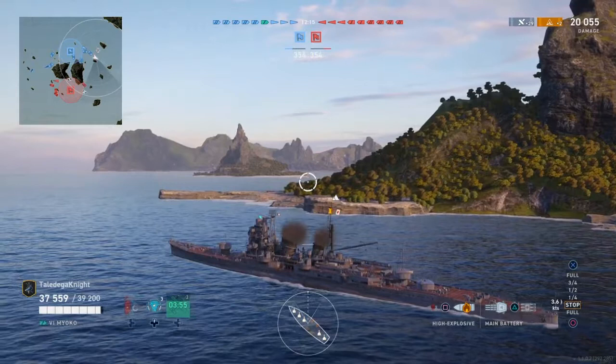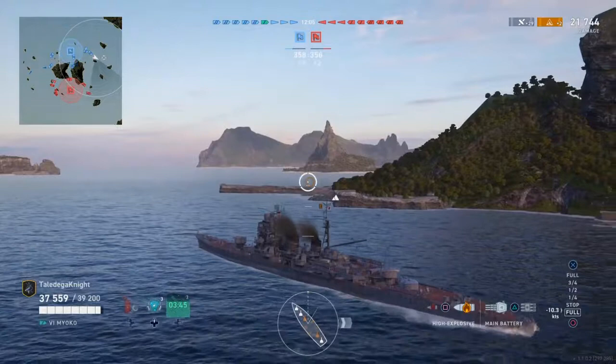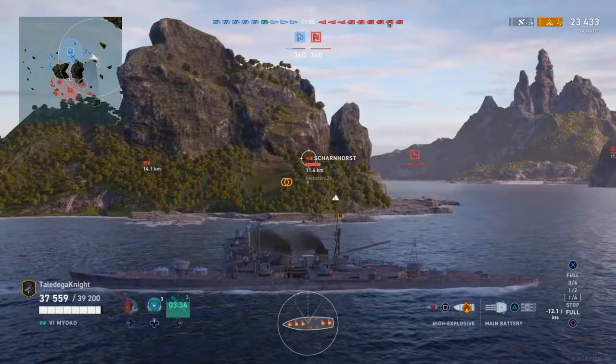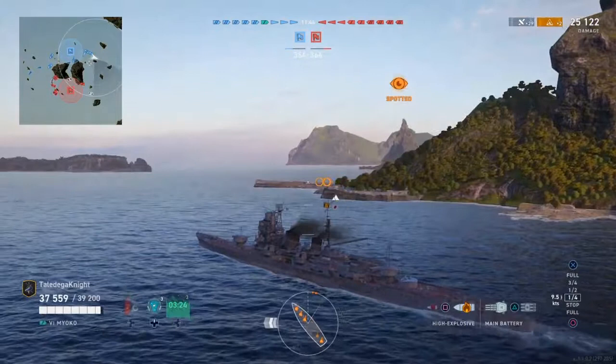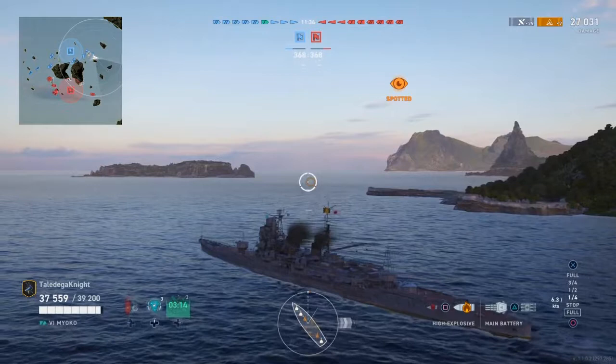I'm waiting behind this island. You have to play these ships — any cruiser but especially these Japanese ones — really cautiously. I was detected for a split second, not through the island, so I know that destroyer is out front of me somewhere. He spotted me, so he knows I'm hiding behind this island and he's going to be launching torpedoes around this corner hoping I'll poke my nose out and take a torpedo hit.